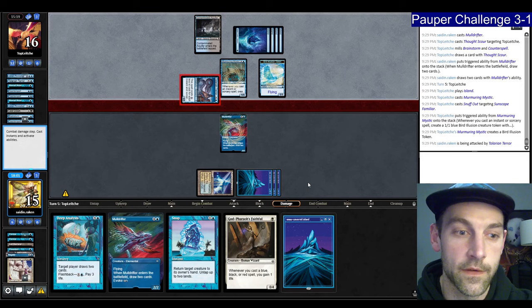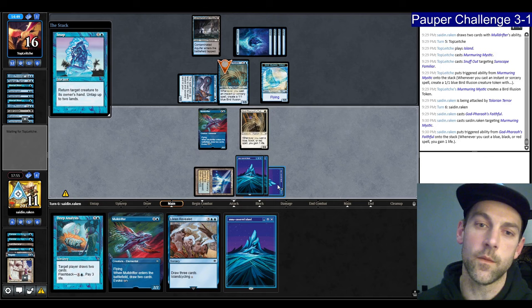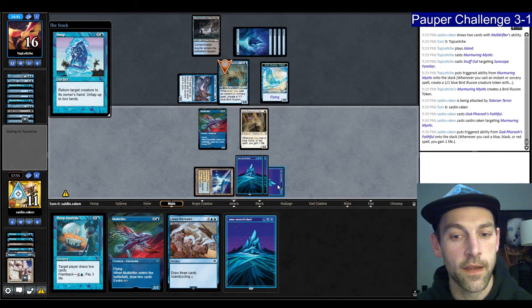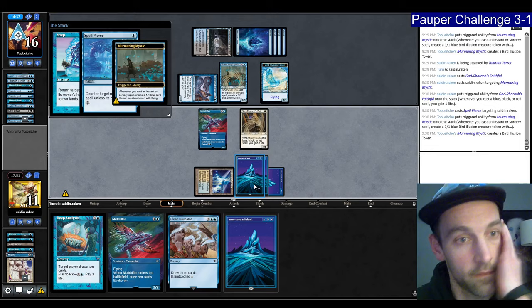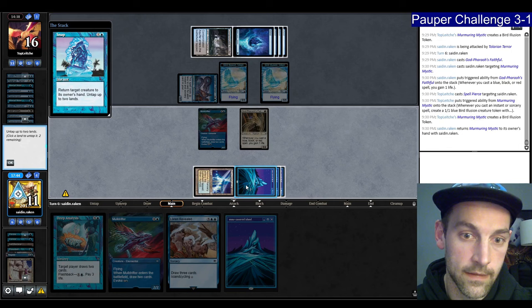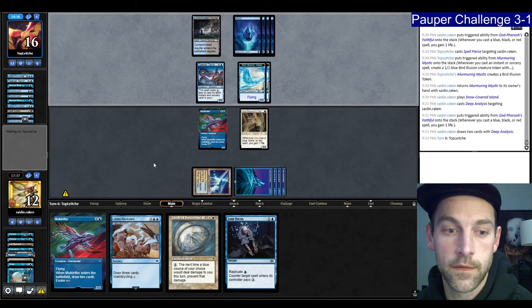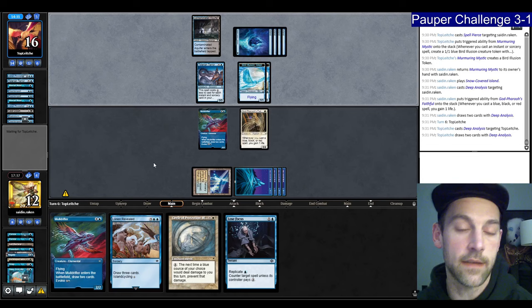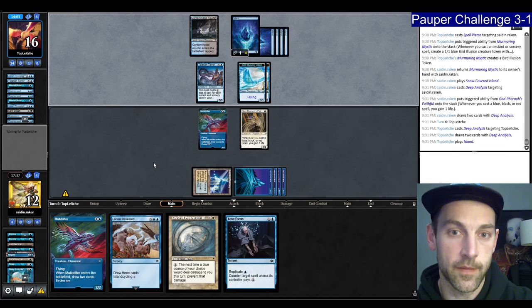They're casting a Deep Analysis instead. They play a Land — but we have to deal with the birds. Maybe I just go Circle of Protection and then Lose Focus their Murmuring Mystic. Painter's Edict — I guess it's going to be the Faithful then. We get in for five, nope six. Block. If we draw Land, do draw Land, solid. Grab my Island — do this. Go ahead and play Circle of Protection blue and pass the turn. So now this Terror is not a threat. We have to double Lose Focus on their Murmuring Mystic. There's the Murmuring Mystic — we're going to replicate this for one. Murmuring Mystic is countered.